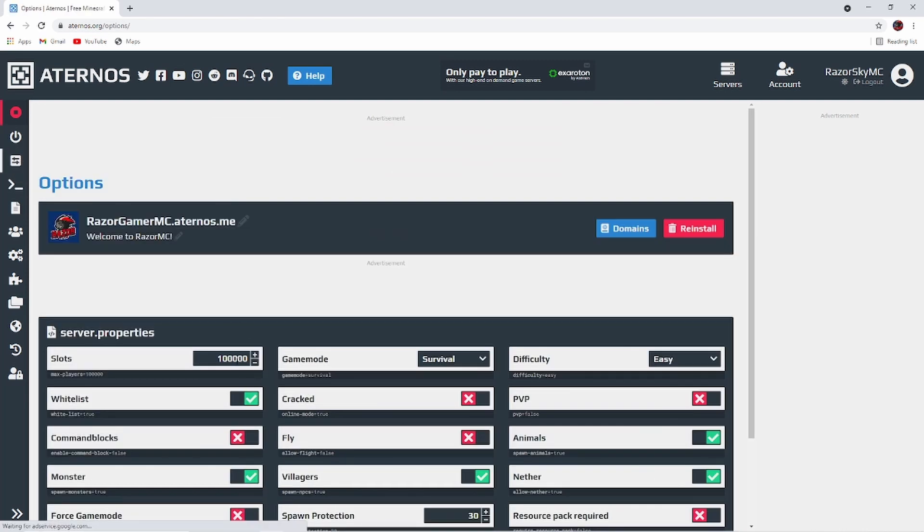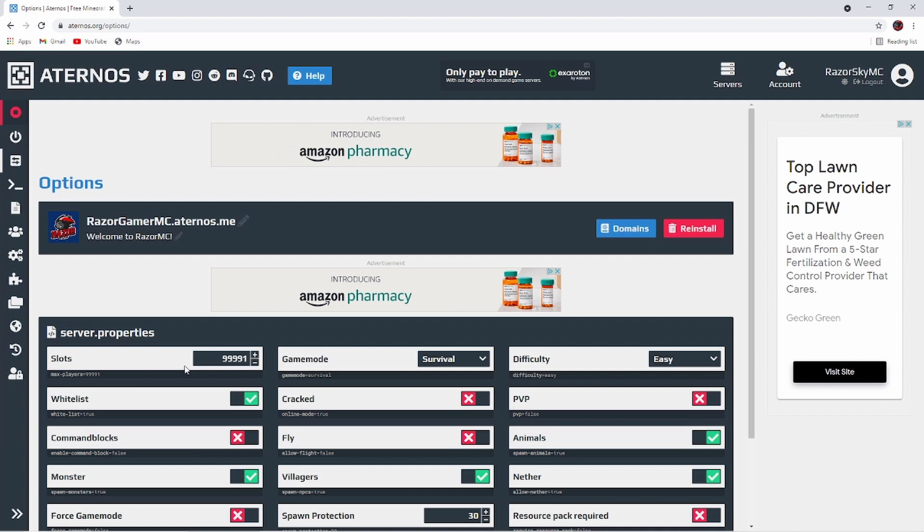As I said before, you can add slots right here. So if you add slots, that's how many people can play. If I want to add, like, 999,991, then you have to push this button right here beside it and it will save it like that. If you don't push that little button, it won't save, so make sure you do that.